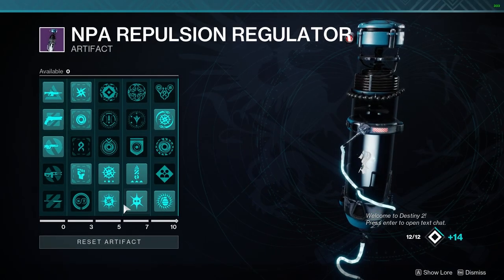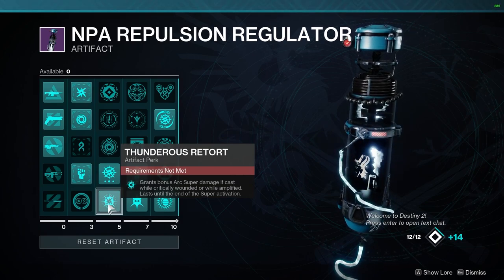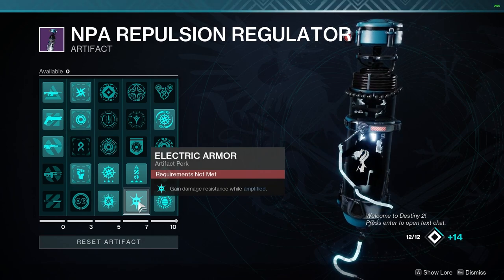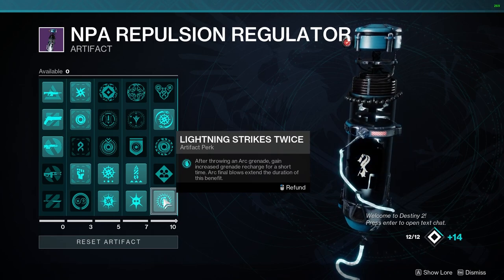On the Artifact Mods, we're going to be using Thunder's Retort, which gives our super increased damage if cast while critically wounded or Amplified. Electric Armor gives us increased damage resistance while Amplified. And Anarchy Strikes Twice — after throwing an Arc Grenade, gain increased grenade recharge for a short time.